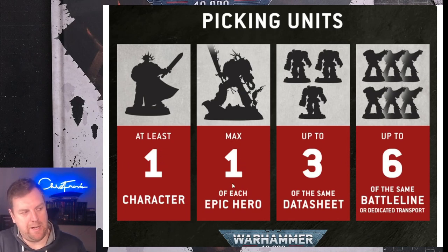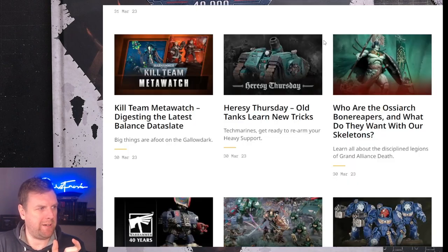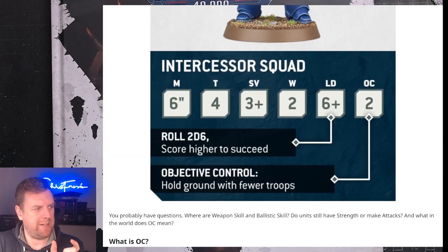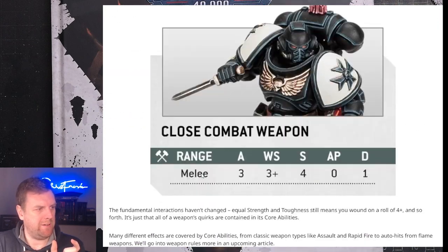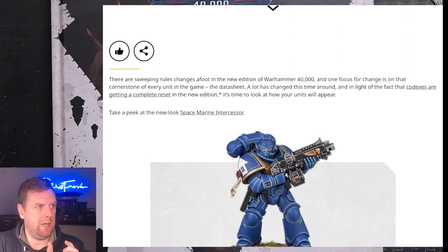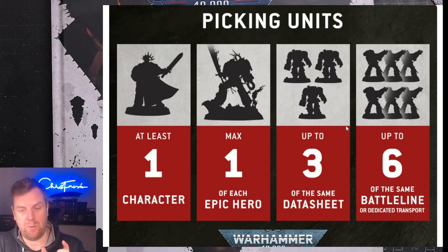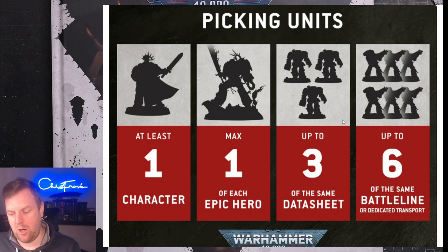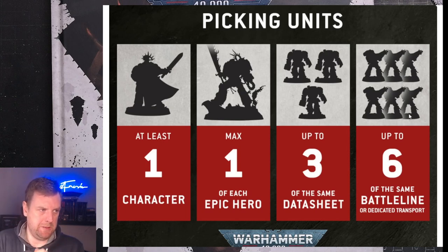You can have an epic hero like Abaddon, and the rule of three is still in the game — up to three of the same datasheet, unless the unit has the Battle Line or Dedicated Transport keyword. On the new data cards coming out, keywords will be listed at the bottom, including Battle Line. Battle Line units are essentially troops — the average rank and file — and you can have up to six of those. So, for example, six units of Imperial Guard Infantry Squads could give you 60 infantry.